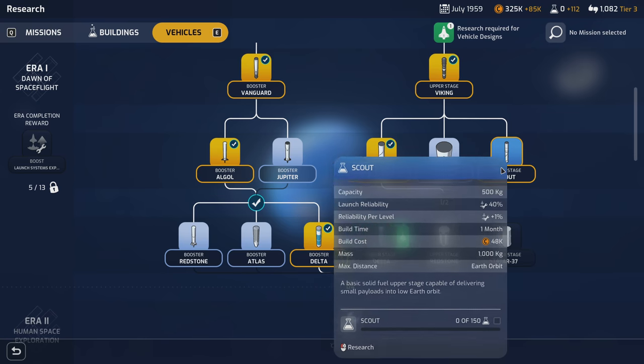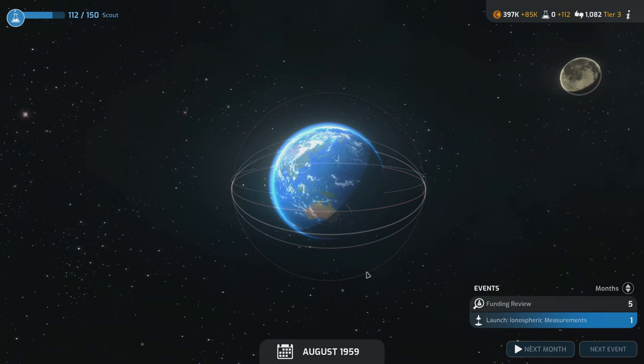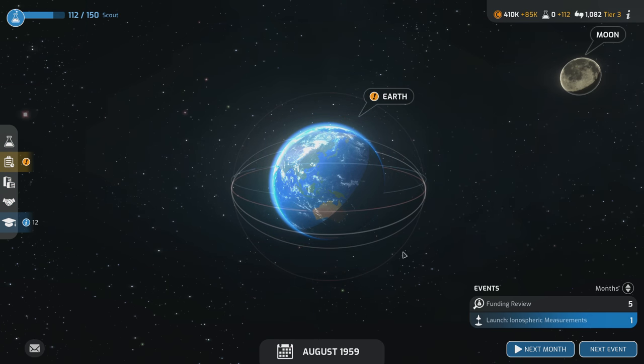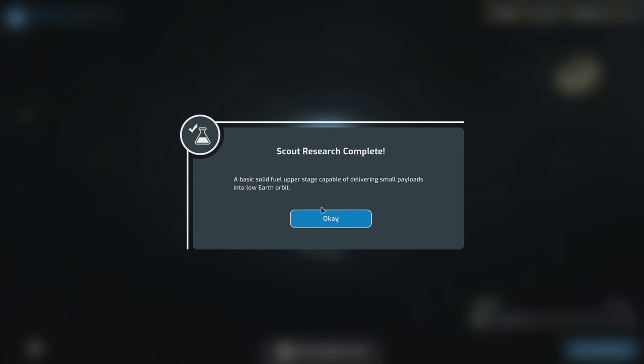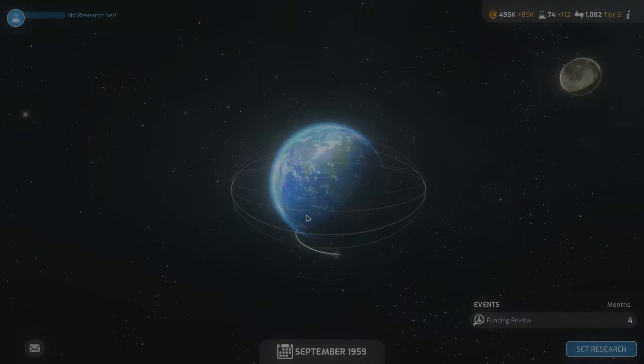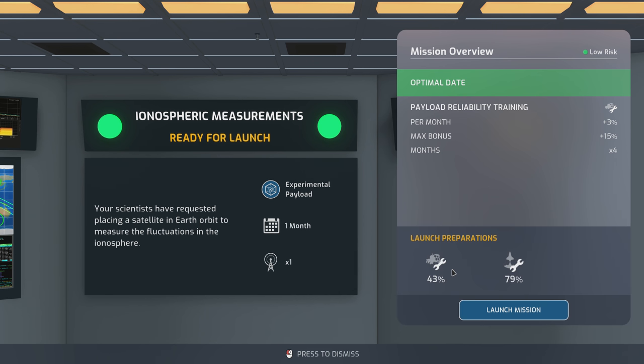Scout research complete — I had no idea the Russians were going to be such pushovers; I should start taking China seriously. The launch reliability is really good but payload reliability is terrible. We launched despite rain — 71%, we'll take it. We have a shot as long as we get up to space. No negatives from the weather on launch, so let's see the upper stage phase — less than 50% success chance up there.